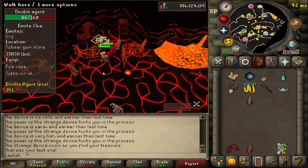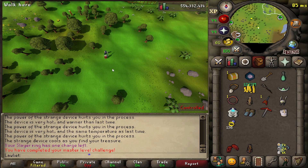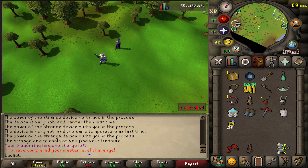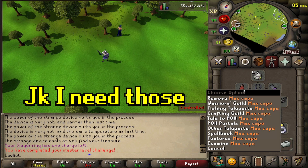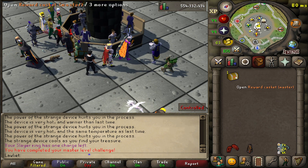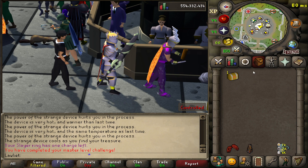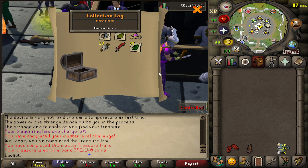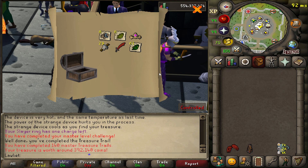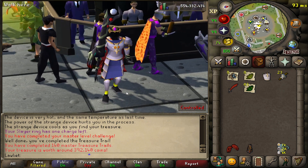I had auto retaliate on and I threw the ring — I have to go back and get another one. Oh my god. Alright, there is our casket and we have a nice inventory of a bunch of random items. Here we are — master casket. Let's take a peek at what's inside. I'd guess it's going to be a third age pickaxe and a bloodhound pet. But it's neither of those. A collection log pop up got me a little excited for a bit — I thought I hit something big, but it turns out it's just a fancy tiara, which is actually kind of nice.